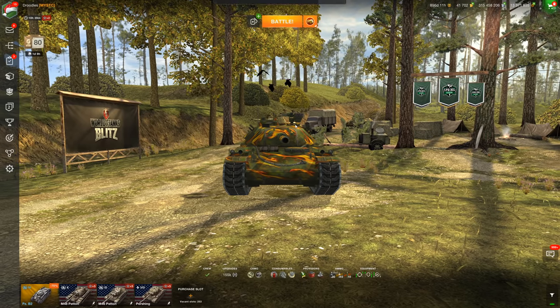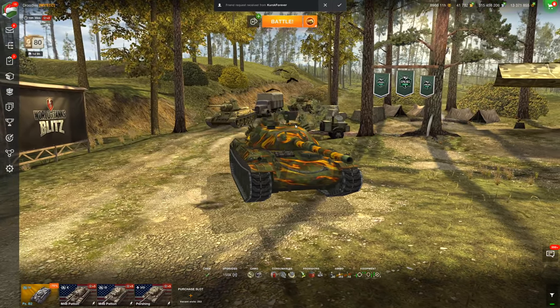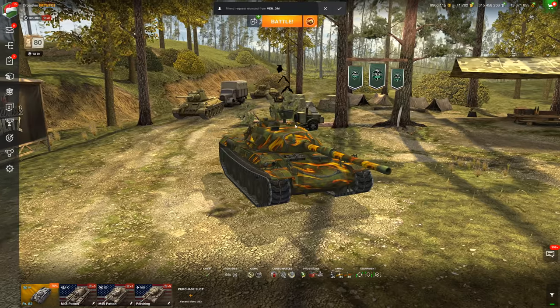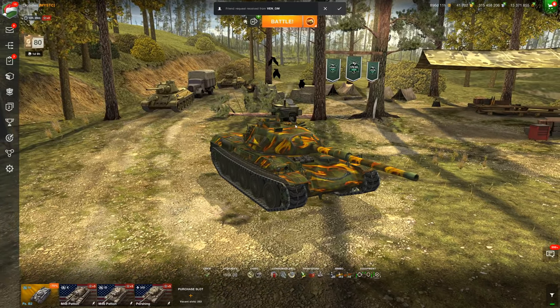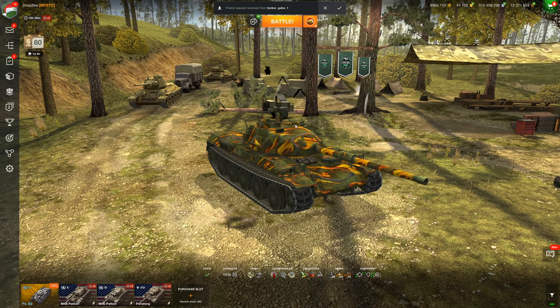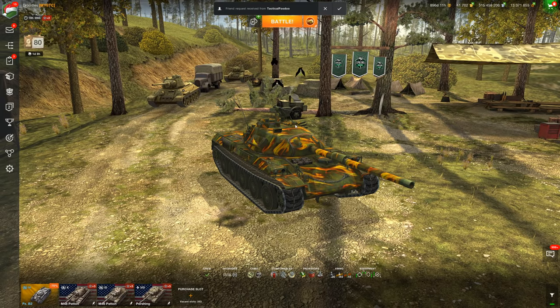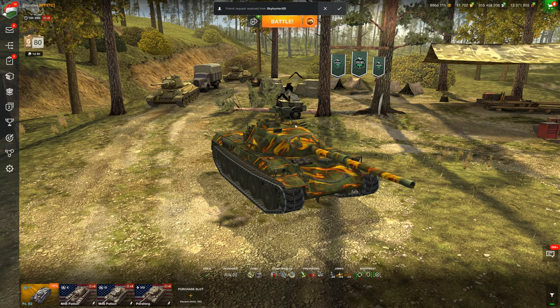The STB-1 is one of the most grounded tier 10 mediums in World of Tanks Blitz — it's a very, very strong tier 10 medium. If you asked me what I thought the strongest medium at tier 10 would be, this would be the bingo vehicle. It's got great hull-down capabilities, very good top speed of 53 kilometers per hour, decent mobility, and decent accuracy. It's pretty much got everything you would want for a tier 10 medium.